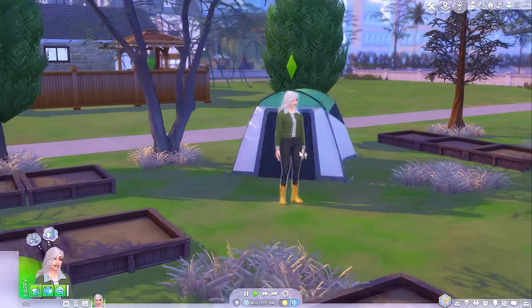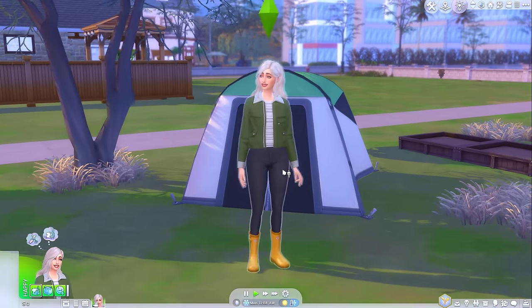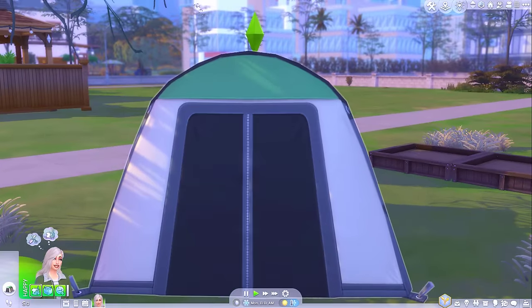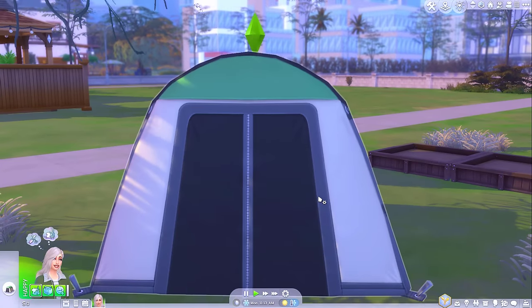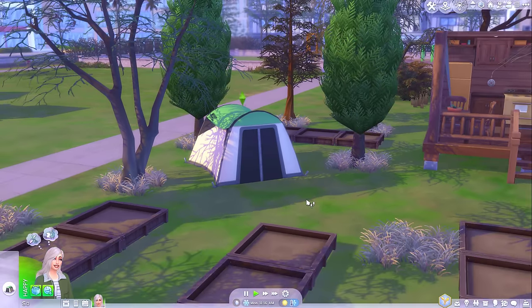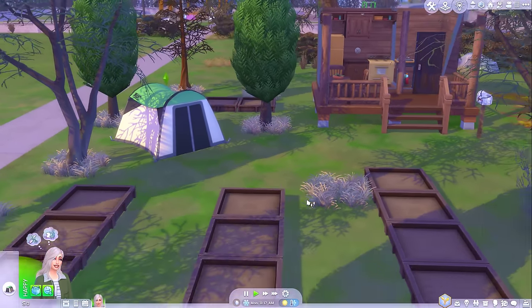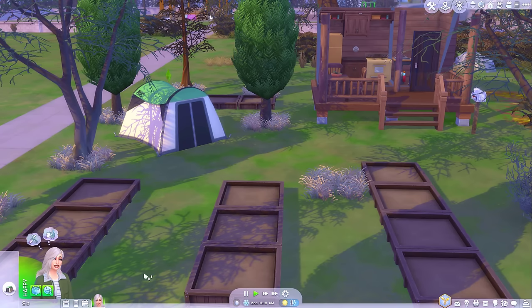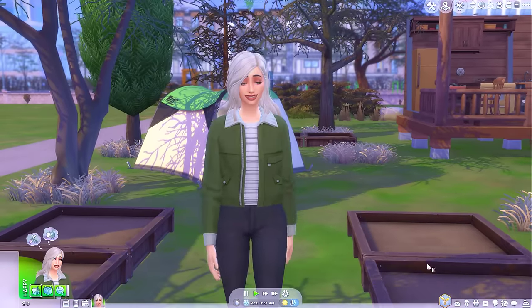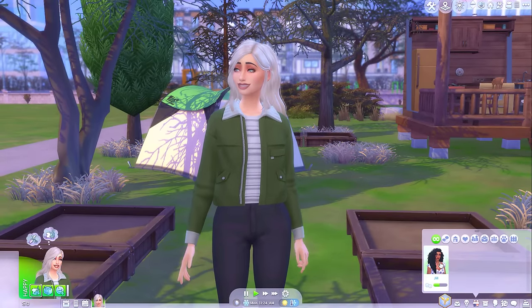I didn't want to use the same sim I used last week because the results would be a bit skewed — she already had loads of different other plants she could harvest at any time. So we wouldn't have really got an accurate reading of how much money we'd make from the death flower. So instead I've decided to use a new sim. Her name is Nancy. She is friends with the lady next door — Jill!